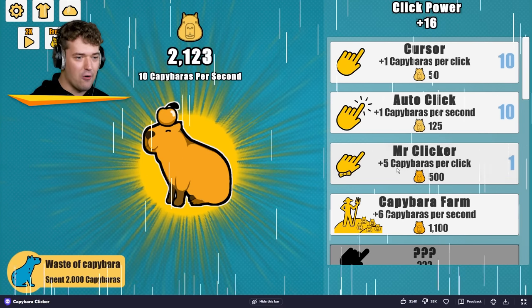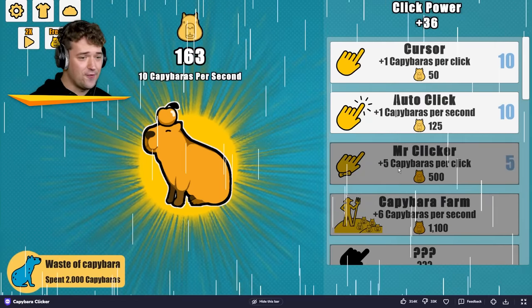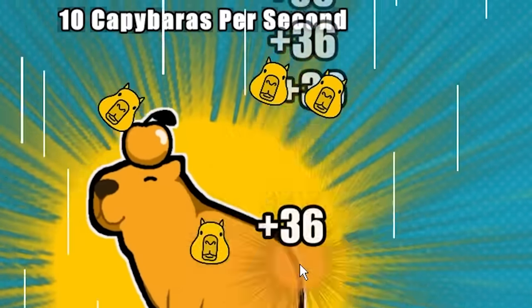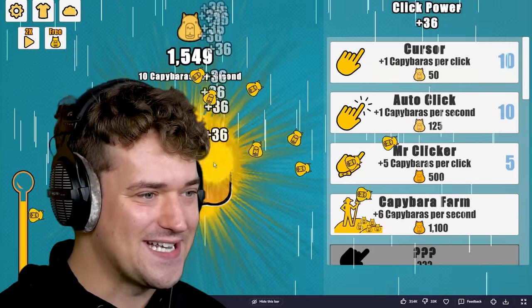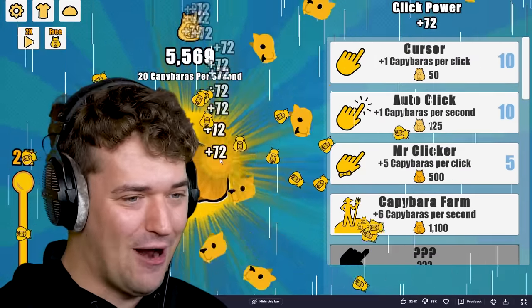Plus 5 capybaras per click — that's very expensive, but I'll do it. I'll do it for the capys, dude. 36 every single click now. Make that 72, bud! Holy crap!